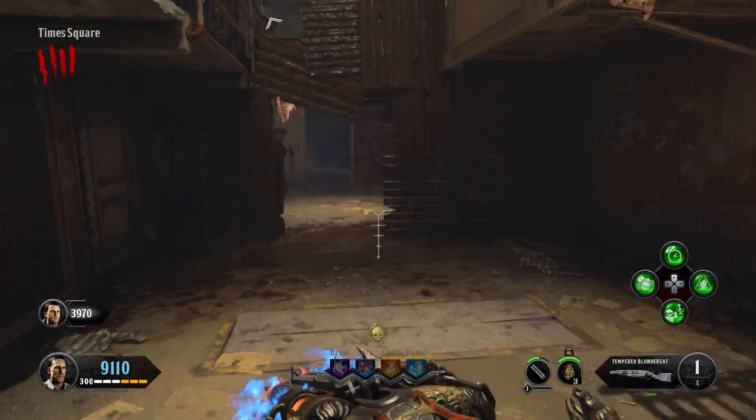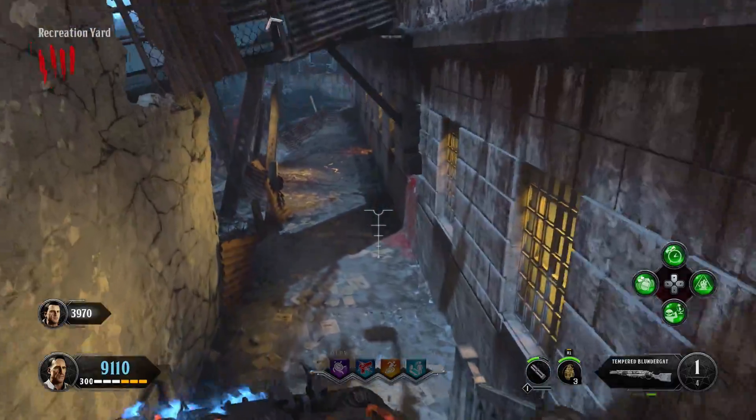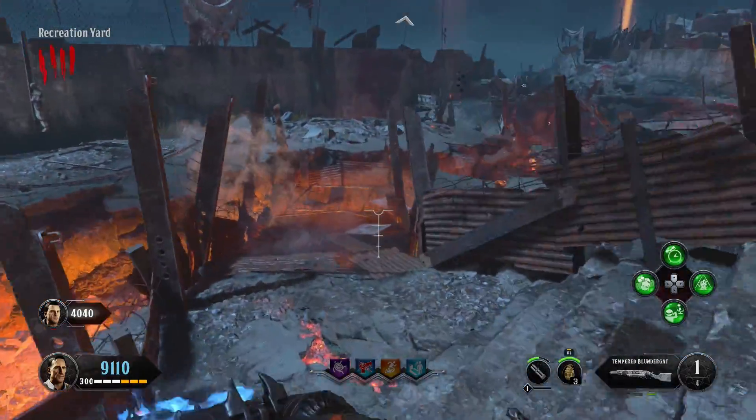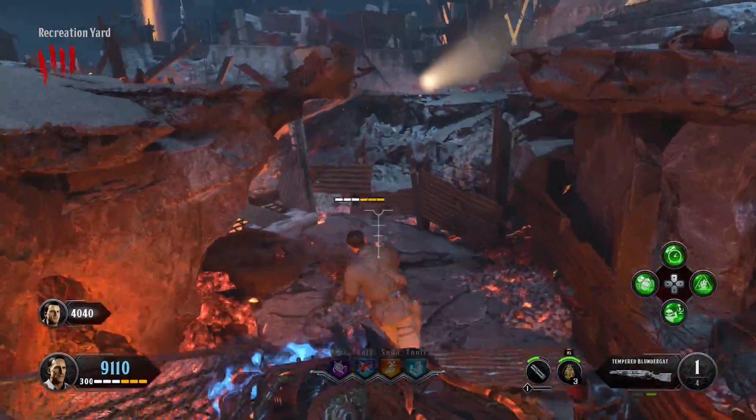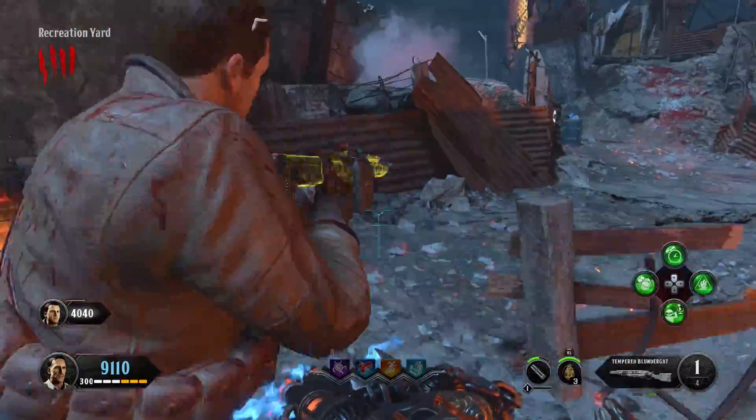Right here, you want to run towards spawn, make a right through this door, and hit that barrel right there. One thing you don't want to do is switch weapons — if you do that, it's going to turn it back into the regular Gat, and you're going to have to start over. You are able to knife zombies and shoot with this, but that's about it. If you do anything outside of that, it will reset.